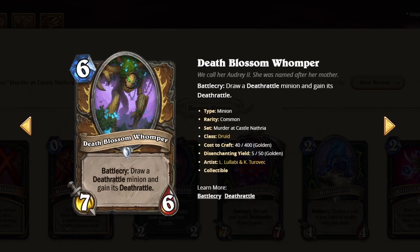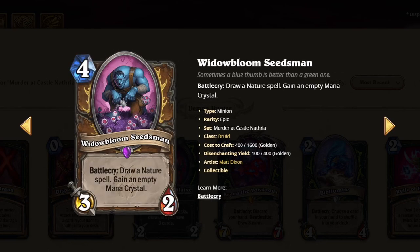This card doesn't have Taunt, but it draws a card. It's okay, I'll give it a 2. This card's insane — you draw a card, you get a Crystal. It's pretty sick. I'll give it a 4.